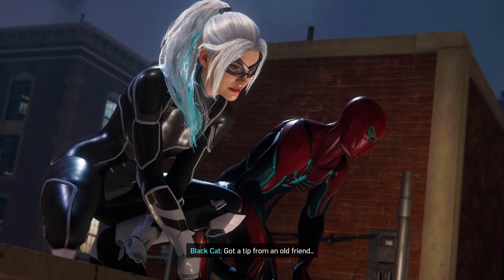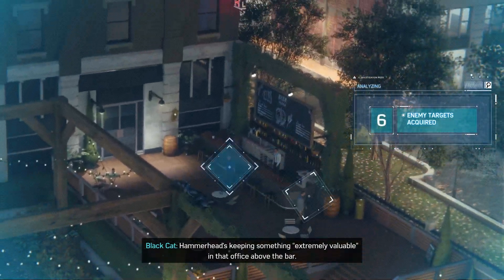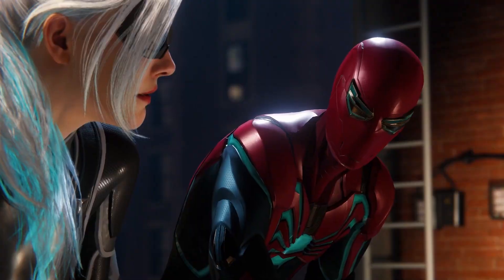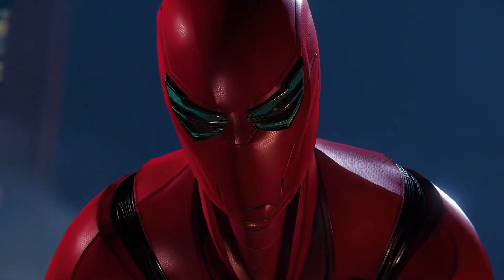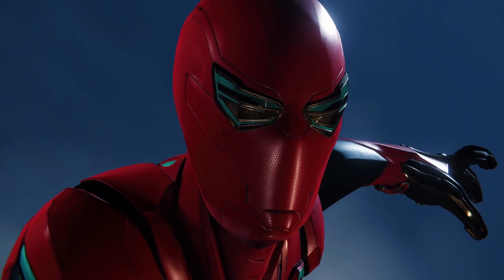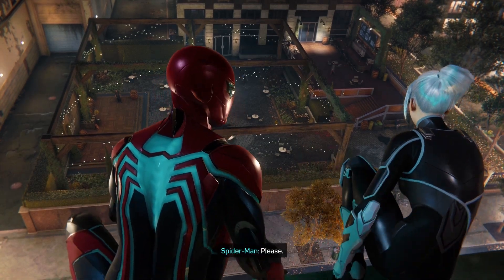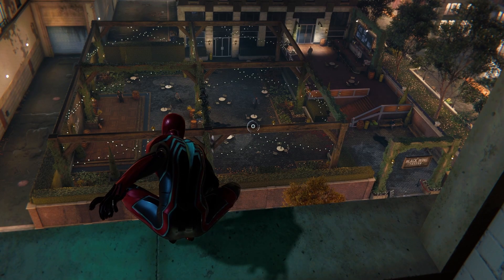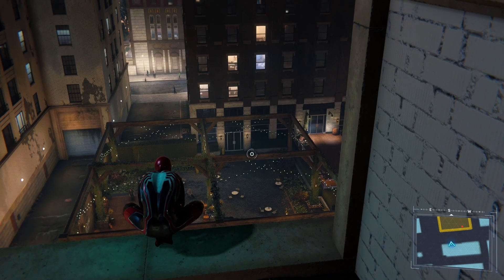Got a tip from an old friend. Hammerhead's keeping something extremely valuable in that office above the bar. A lot of guys in there — if they spot me, my son's dead. I'll draw them out, then you sneak in. My hero. Come on. Please. That was actually a very prominent cutscene that shows the hue I'm talking about during the lighting of the cutscene.